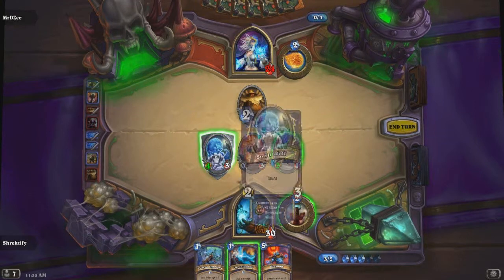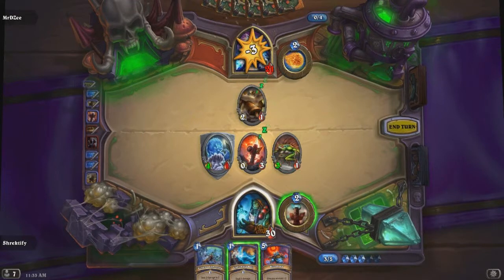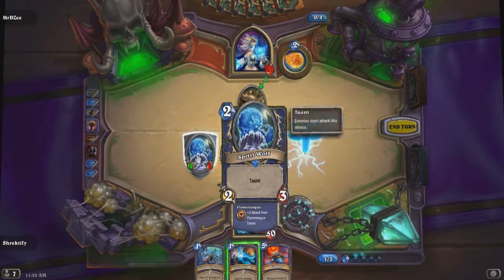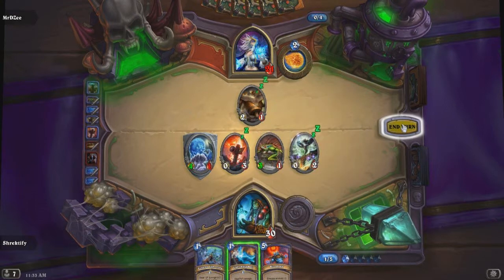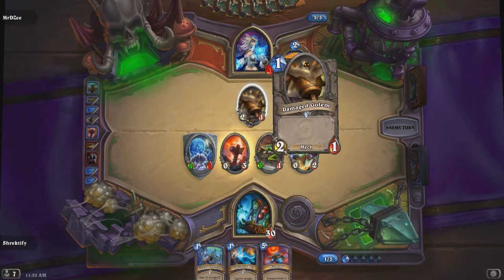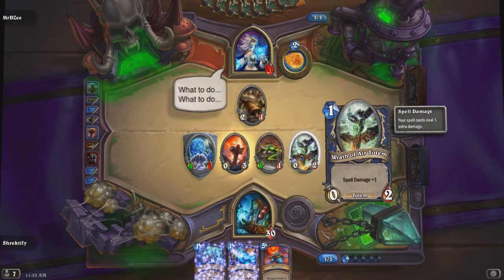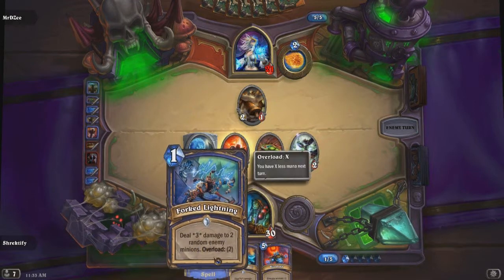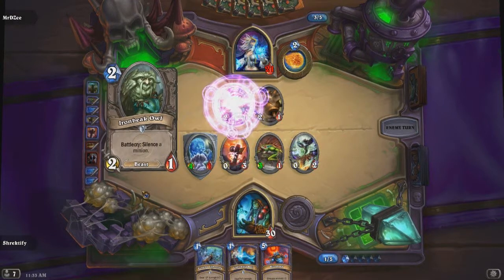I am going to save the Scout and just use the Spirit Wolf to trade - which might have been a foolish idea. In fact, now that I look at it, that was a very foolish idea, because he can easily destroy my 4/1 with Taunt. I could have kept that alive on the field but at the cost of my Tidehunter or Scout, so either way I'd be trading something. My only two attacking minions right now have 1 HP, so he can ping one of them and attack with his damaged Golem at 2/1. He plays the Ironbeak Owl to silence my Flametongue Totem.